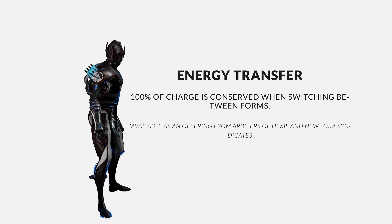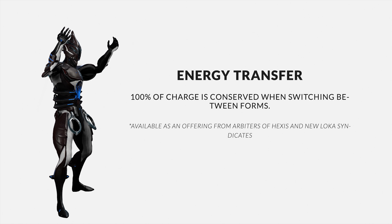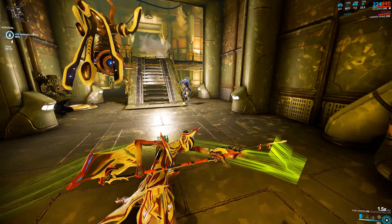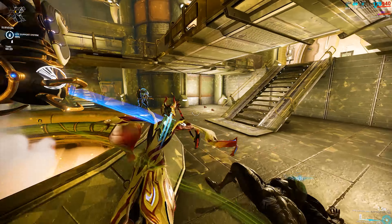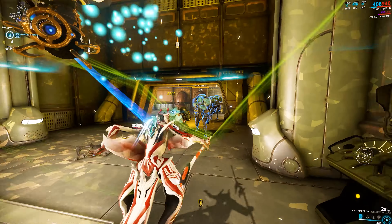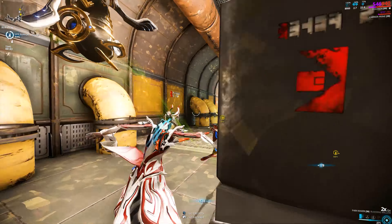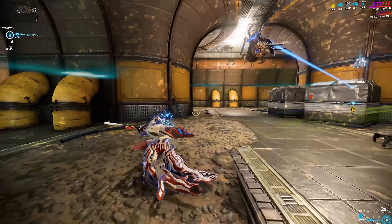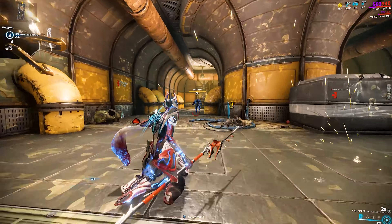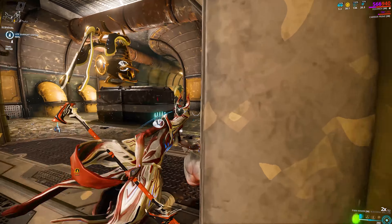The last augment is for Equinox, and it's called Energy Transfer. This is basically an answer to a lot of prayers — with Energy Transfer, you don't have to lose all your charges when you change forms from night to day or from day to night. Personally, I think this should have been included in the frame itself rather than as an augment. Sometimes you get into an emergency situation where you need health more than damage, or damage more than health. This way you can kill enemies with slash procs and heal the entire squad with the result, and I think that is a really great thing.